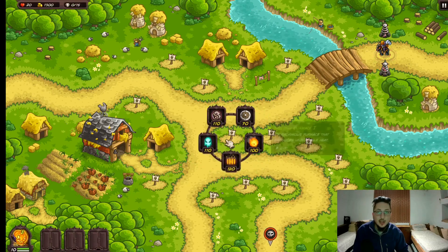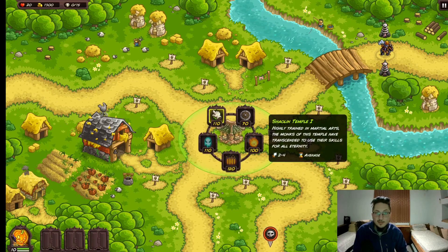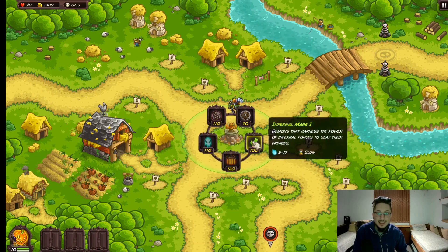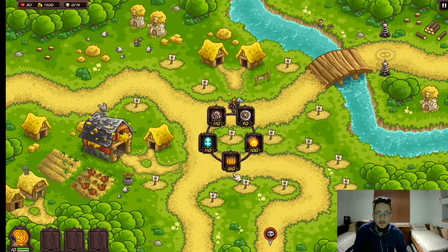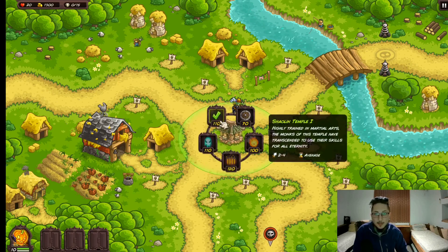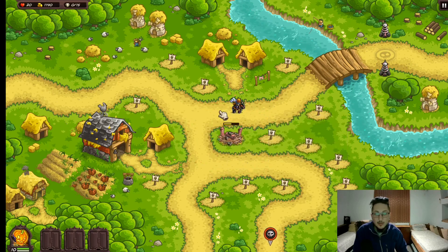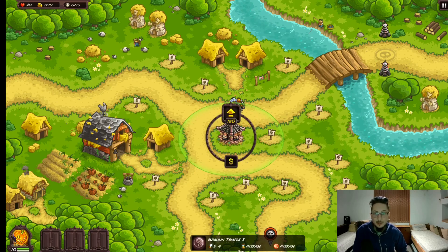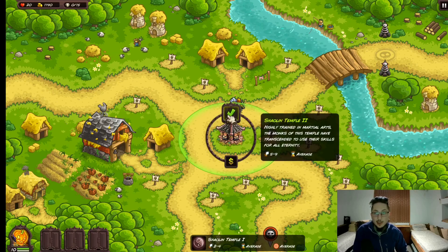First things first, the cost: 110. Already looking pretty alright, nothing too expensive, nothing too fancy. The radius is meh - it's about the same radius as the melting furnace. It's going to do 2-4 damage with an average attack rate. Once you level it up, 5-9 damage, so the damage gets increased even further. Then it increases again from 9-17, which is a pretty significant increase.